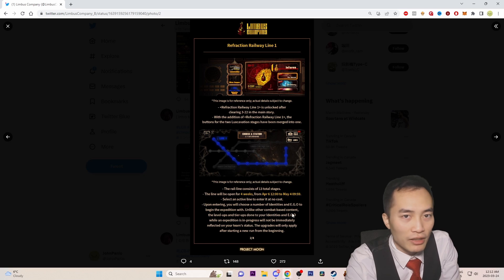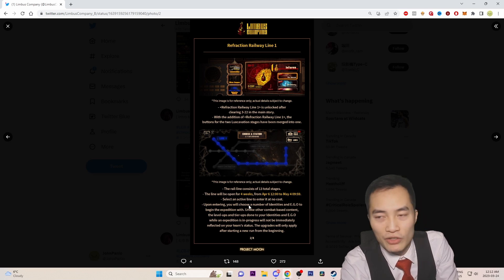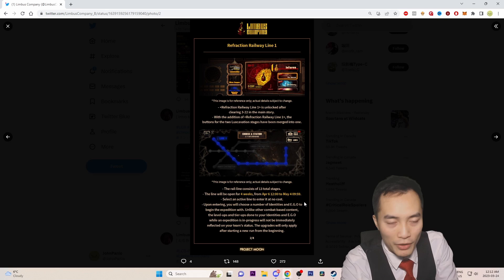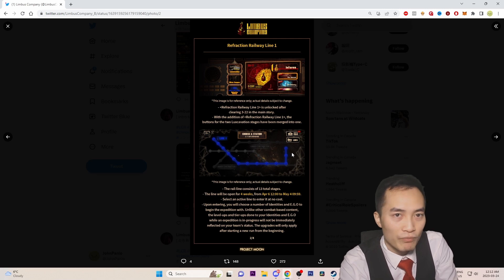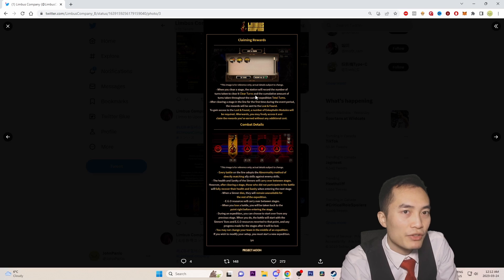Once you enter a stage and begin your expedition, unlike other combat-based content, level-ups and tier-ups done to your identities and EGOs while an expedition is in progress will not be reflected on your team status. The upgrades will only apply after starting a new expedition from the beginning. Basically, if you level up during a run, those stat increases won't apply until after the run is complete.